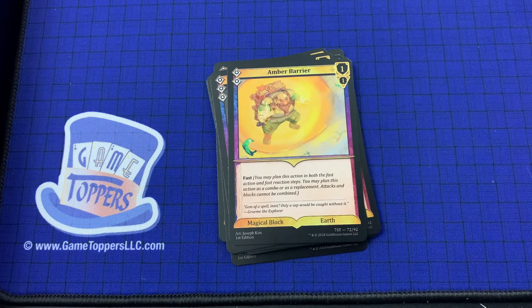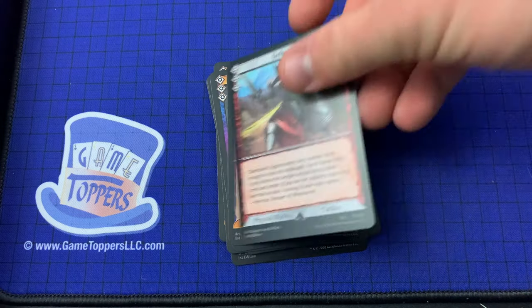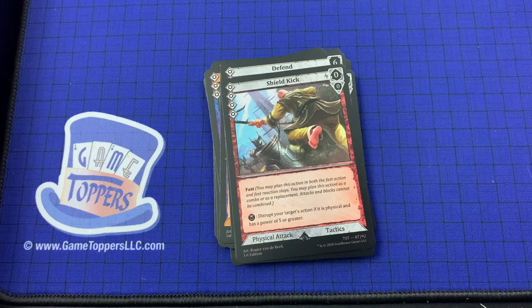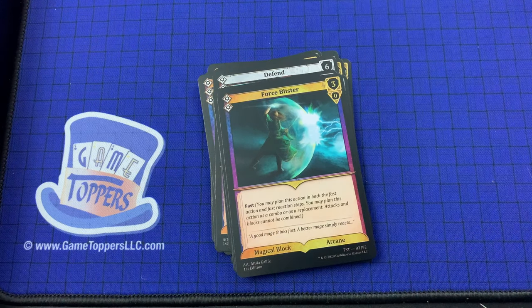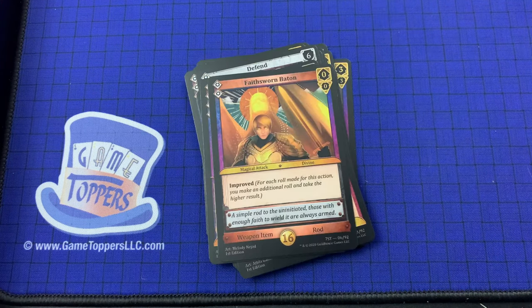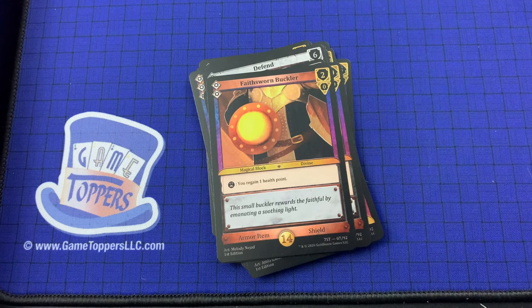Amber Barrier — 2 cost, 1 and 1. Fast. Magical block and earth. Then we've got Defend — 3 cost, 6 and 0. Physical block, tactics. Combat Reflexes, which we've seen before. Shield Kick — 4 cost, 0 and 0. Fast. Disrupt your target's action if it is physical and has a power of 5 or greater. Physical attack, tactics. Then Force Blister — 2 cost, 3 and 0. Fast. Magical block, arcane. Brace Yourself — 4 cost, 8 and 0. You cannot engage or disengage this moment. Faith Sworn Baton — 2 cost, 0 and 0. Magical attack, divine, improved. Weapon item, rod. And Faith Sworn Buckler — you regain 1 health point. Magical item or magical block, divine.